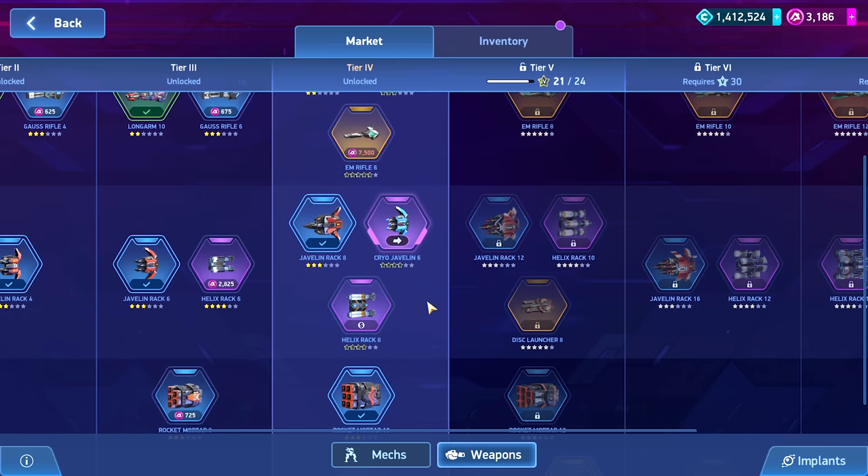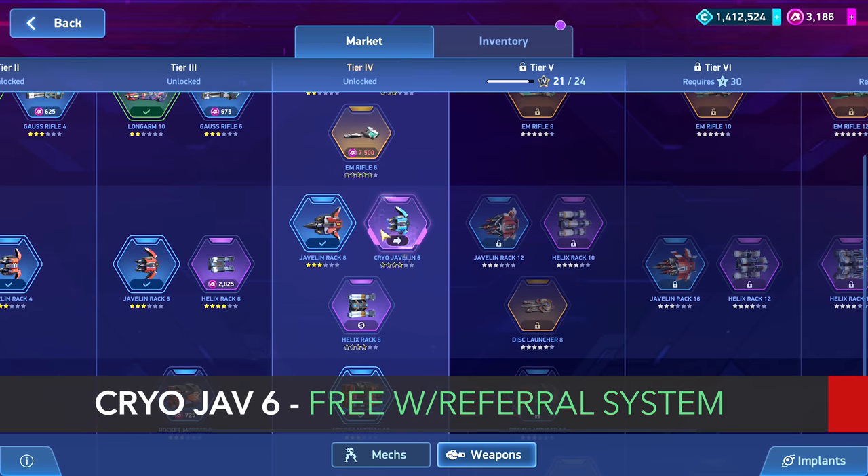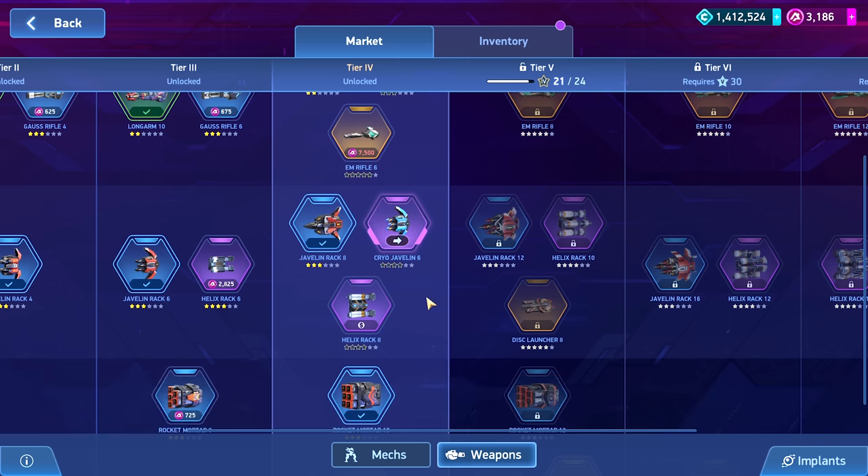The most cost-effective but unrealistic option is the Cryo Jav 6 from the referral system. If you know the referral system, you know it's a pain to deal with — it's hard to make it work, let alone get the resources and eventually the Cryo Jav 6. If you can pull it off, you basically get this weapon for free, it performs better than the Javelin 6s, and you get all the added resources including 3,000 A-coins. However, grinding three alt accounts through the division yourself is a real pain. I've done it via emulator — it's not something I'd recommend. It's technically an option, but unrealistic.